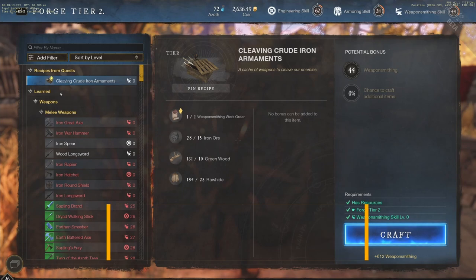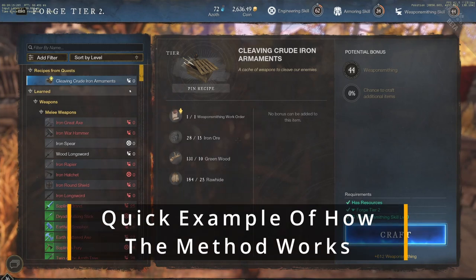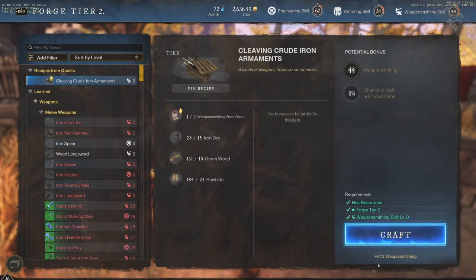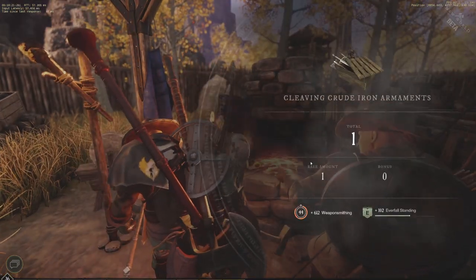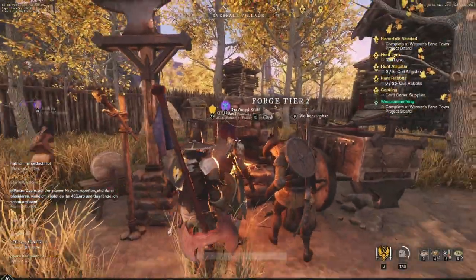As you can see here I've got a cleaving crude iron ornaments quest in the top left. I can go ahead and craft that and it also gives me a ton of crafting weapon XP, which is really nice for weaponsmithing. It's going to level me up twice in weaponsmithing and that is for one of the town board quests.